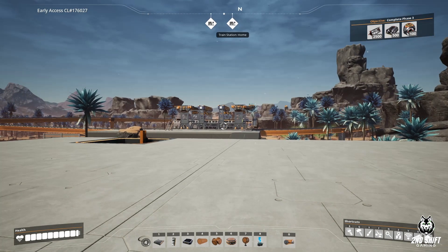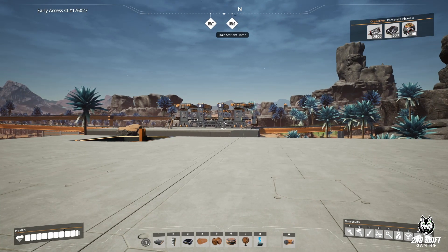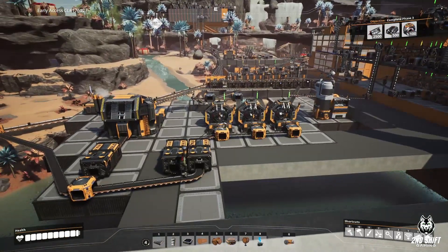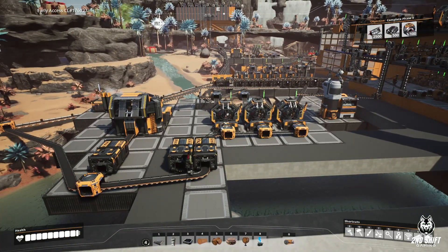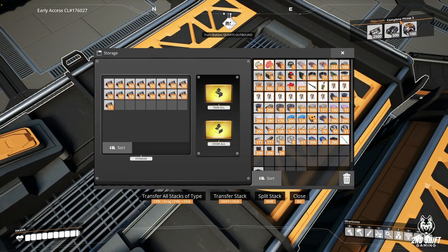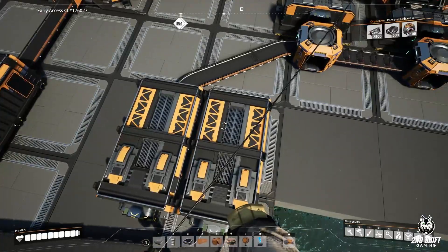So as you can see — trains. I unlocked trains in the last episode, so now I've built a bunch of trains. We're gonna take a look at that. I started a smart storage, and this is still running. We're going to start here — we're trying to get to phase 3 of the space elevator, and then we're gonna branch out and make all these parts somewhere else to actually finish the game. That's the plan, but for right now we're just building them right here because that's the easiest way to do it.